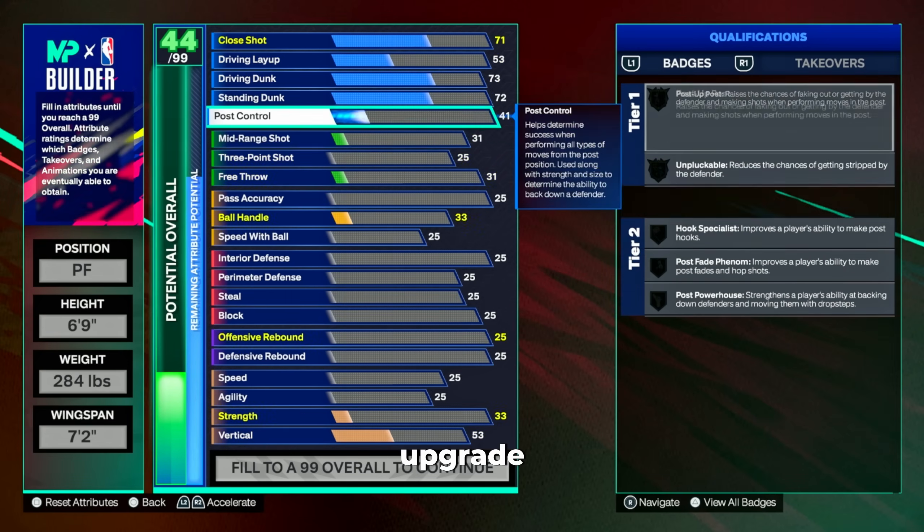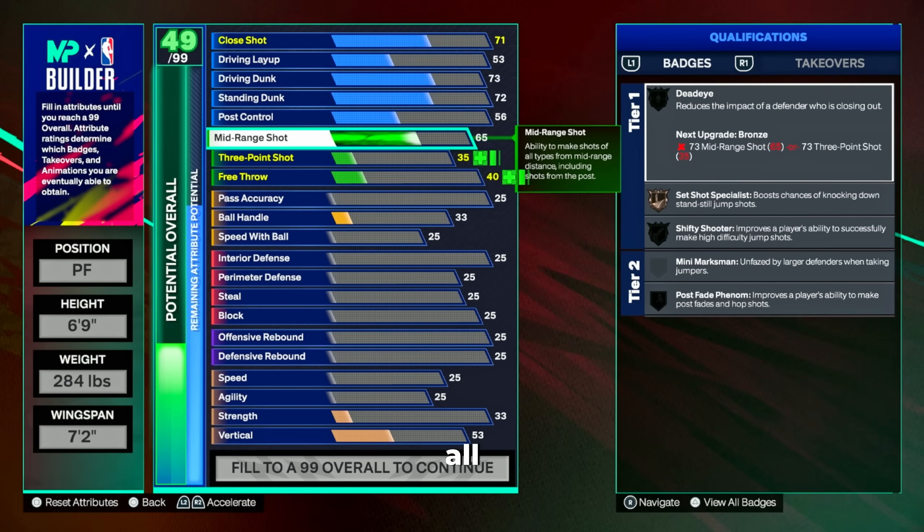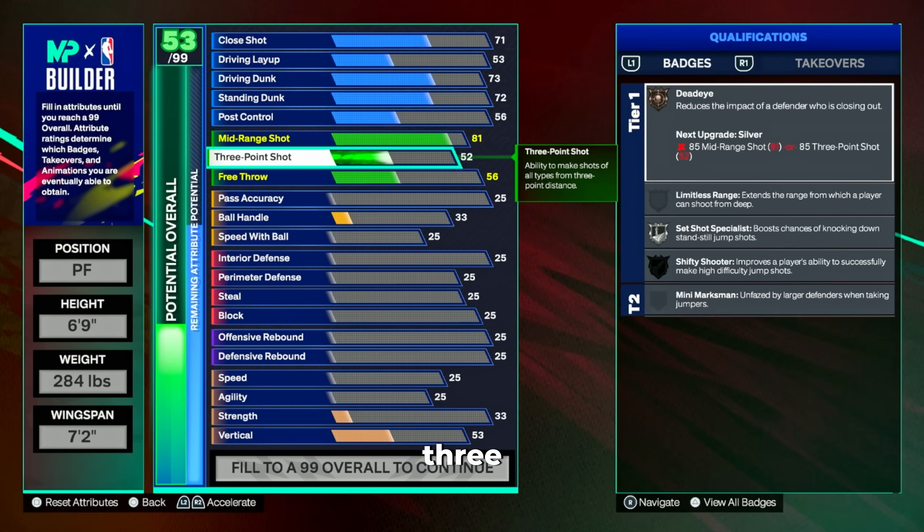We're going to upgrade our close shot all the way to a 56. Our mid-range shot is going up to an 81 and our three-ball is going up to a 75. For shooting badges we get bronze dead eye and silver set shot specialist, which is more than enough to spot up in the corner, pick-and-pop, or at the top of the key.